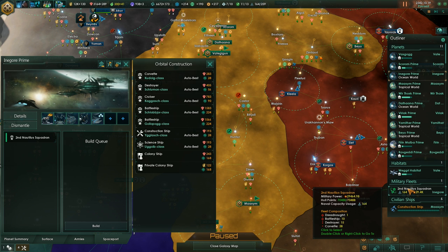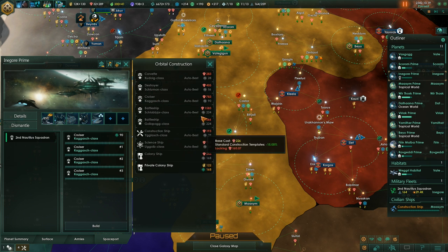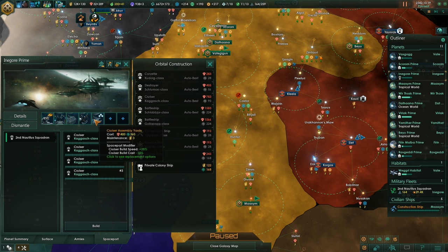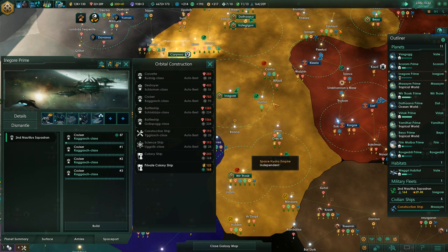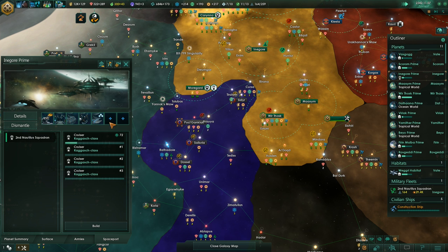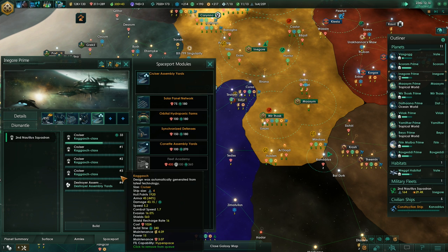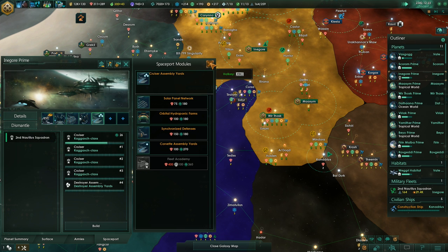So next up — we don't have any cruisers left, do we? No, we lost all of them. Okay, let's get some cruisers then, shall we? We do have cruiser assembly yards in here, so that helps. We should probably unlock battleship assembly yards and build that. But meanwhile, since we will be getting more destroyers, we can get destroyer assembly yards — can always replace it with something else in the future.